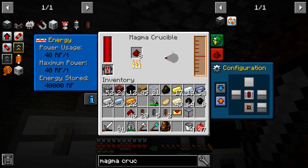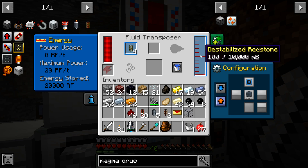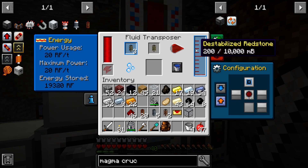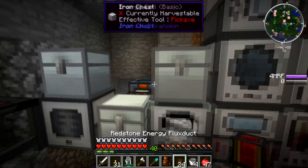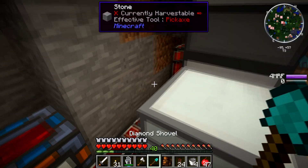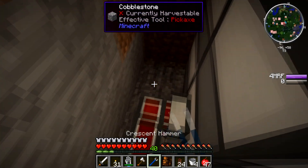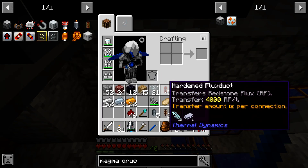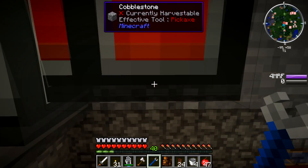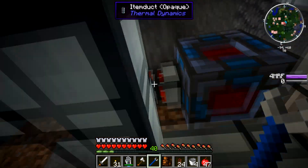As the redstone comes into here it should just be filling up — yep, straight into there. Beautiful. We got all of these done. Let's get them installed. Take out all of these old cables — these only had a transfer rate of 4,000 RF per tick; these new ones are 9,000 RF per tick.